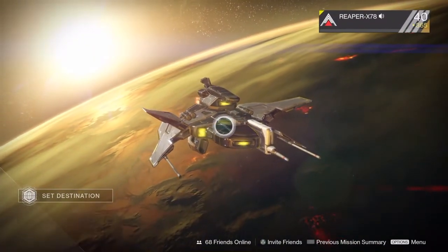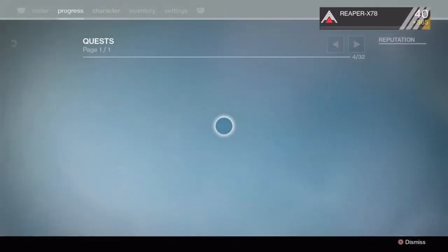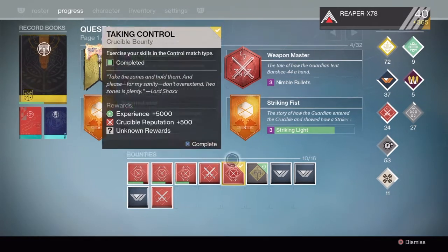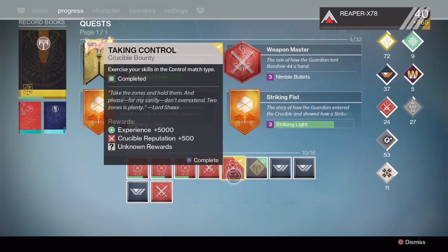What's up guys, Afflicted Gamer here back in another Destiny video. This is week two of Rise of Iron and Shax's new bounty called Taking Control, where the rewards are unknown. After finishing it we're going to cash it in and see what we get this week. Last week was the one in Supremacy, and this week is Control.